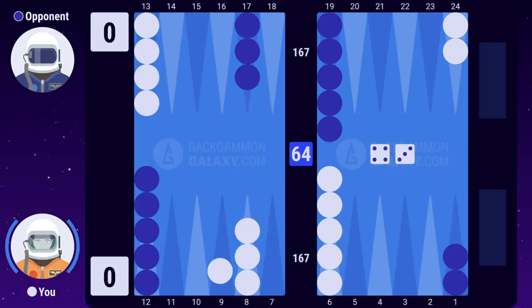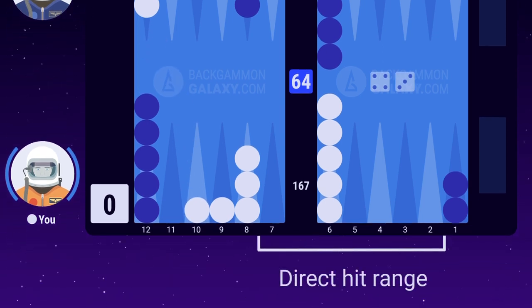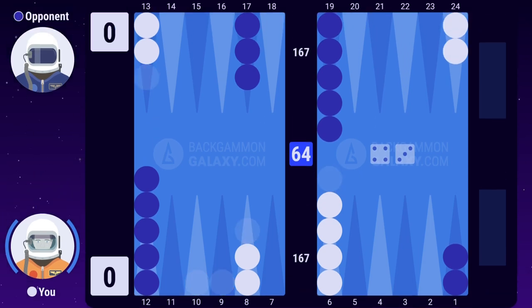A much better move is 13-9 and 13-10. It doesn't leave your opponent any direct hits, and it gives you an excellent distribution of builders to form a prime quickly on your next roll.